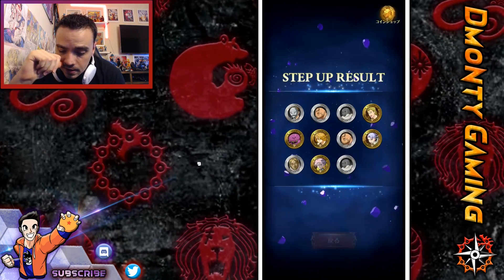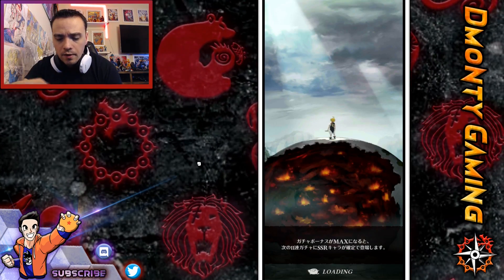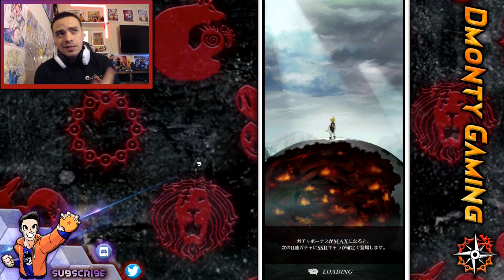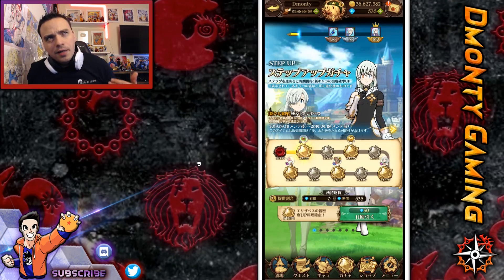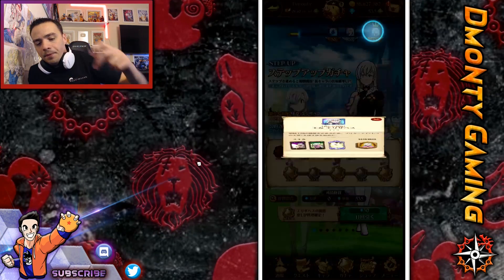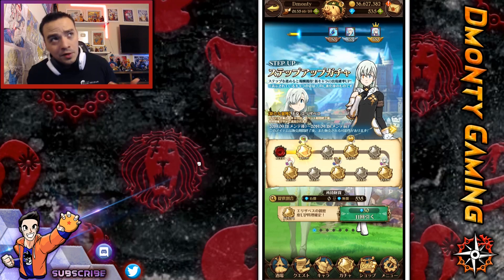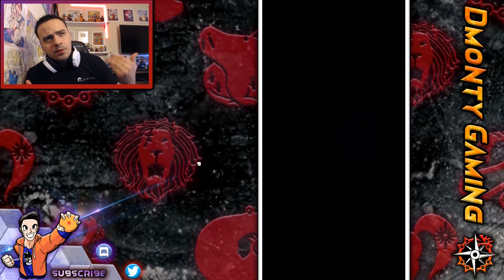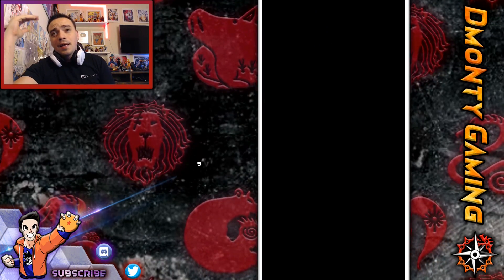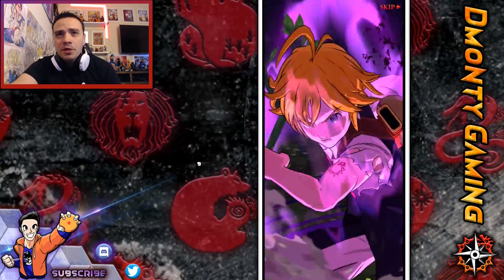We've got a Jericho, which I think I actually needed. That 10 is representing the step-up portion. Once we get to 50, we get an SSR amulet. Once we get to 70, we get a Green Elizabeth. And once we do 10 multis, we're guaranteed the featured unit. I wish more gacha games did this — it would encourage people to summon more and actually spend money on their game. It puts a cap, basically. If you do 10 multis on this banner, you're going to get the new unit. Can you imagine if they did that in Dokkan Battle? If they added a guaranteed after 10 multis — I wish that was a thing more often.